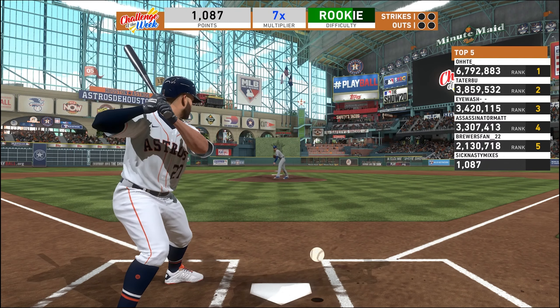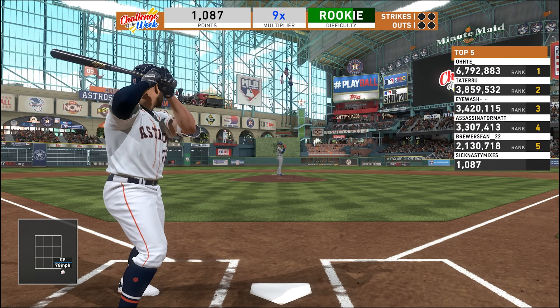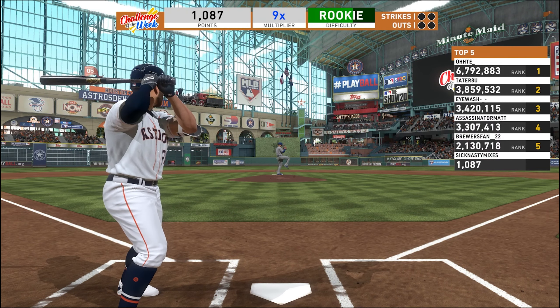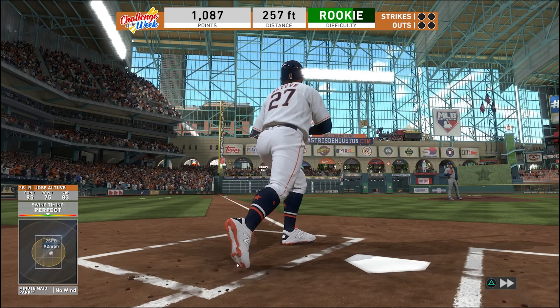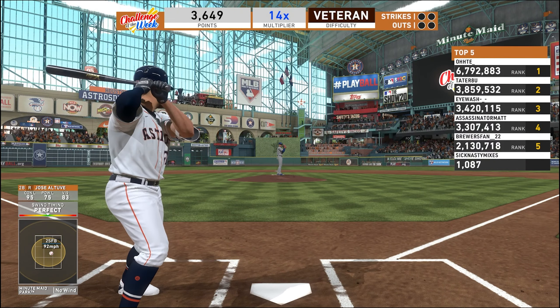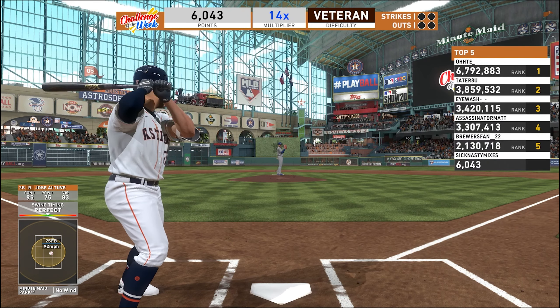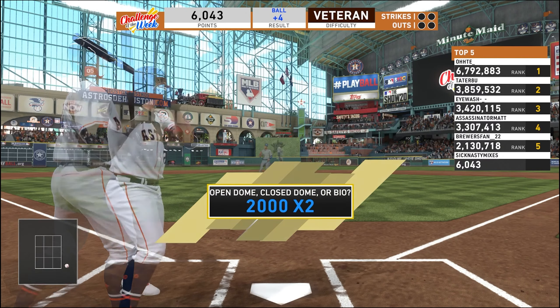In MLB The Show 20, swinging at strikes is more important than ever. Or maybe a better way to say it is swinging at pitches outside the zone is more costly than ever. It is very, very difficult to do anything with a ball, and this challenge mode provides good practice for this skill. You should be able to gain some confidence on the lower difficulties before needing to buckle down and face legendary stuff where it is very hard to succeed, but that's all part of the challenge and the process of getting better.